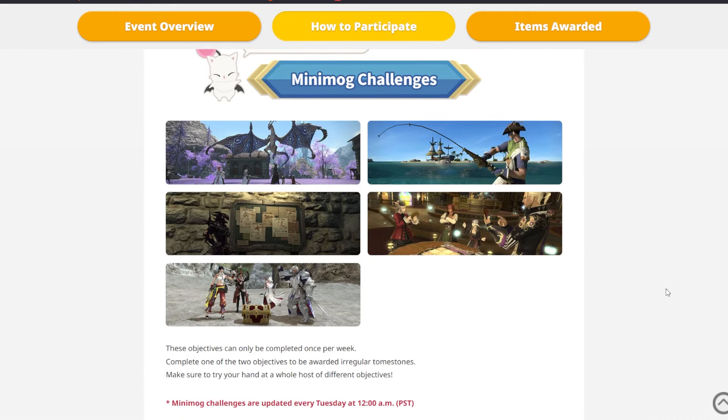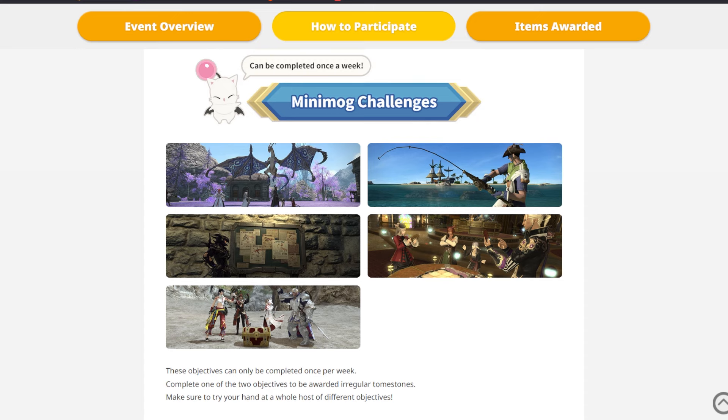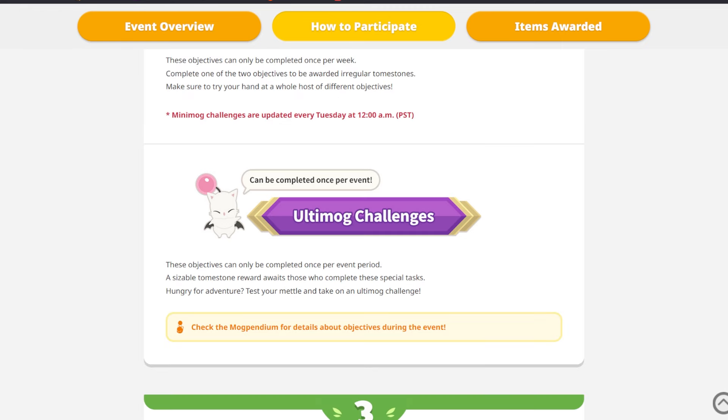Then there are the Mini Mog Challenges. They don't really tell us exactly what the options are, but apparently these objectives can be completed once per week. Based on the photos we see on the website, they seem to include fishing, treasure hunting, hunts, and card games — giving a great variety as we gather up those tombstones. Finally, there will be the Ultimog Challenge, which can only be completed once per event. This will be a special task that is going to reward us a sizable tombstone reward, but they don't tell us exactly what it is going to be yet.